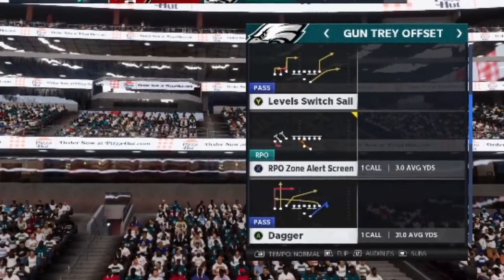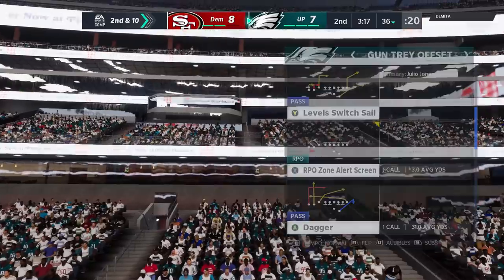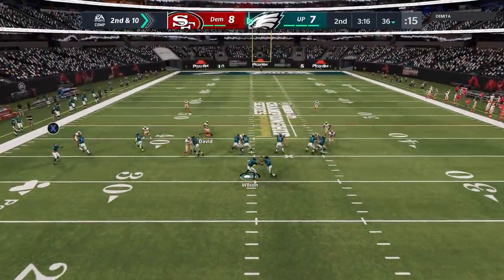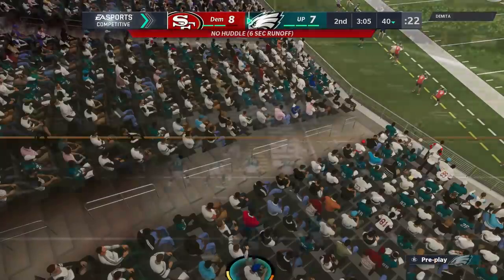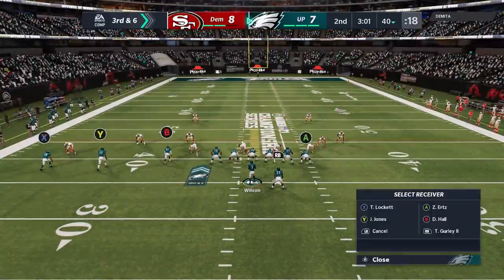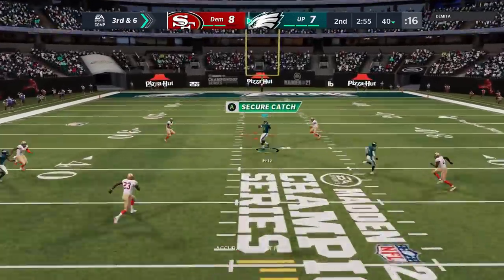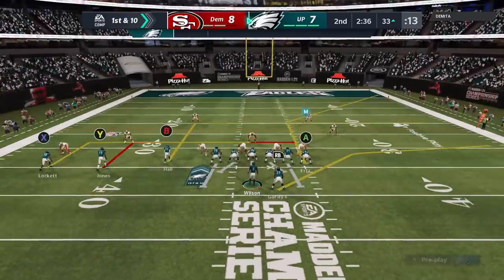In the next series, I'm going to run the level switch — the dagger is the play I'm going to pick. When I come out I see man coverage, so I switch over to a run play, trying to take advantage of that empty middle and get a couple yards. I hurry it up because I want to keep him in that defensive look. He motions over last second with his user, and apparently switches to a cover two, because the A route is just wide open right over the middle. We hit that for a big play. He had a change of plans last second, but it still worked out.